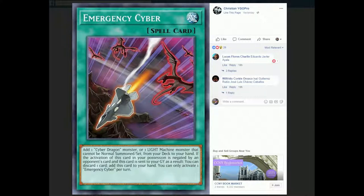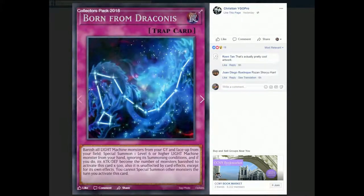Unlike Cyber Repair Plant — which adds any Light Machine-type monster from your deck to your hand — Emergency Cyber just adds it for free. So it might be a better choice over Emergency Cyber, but I guess it's really going to be player preference. We'll definitely see how the card fares moving forward.